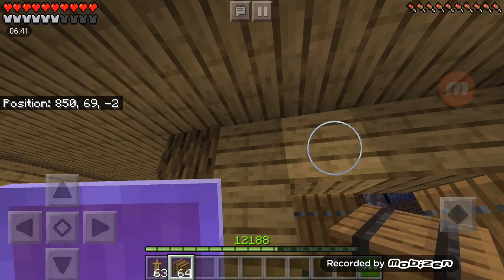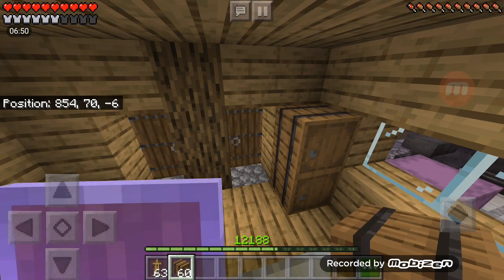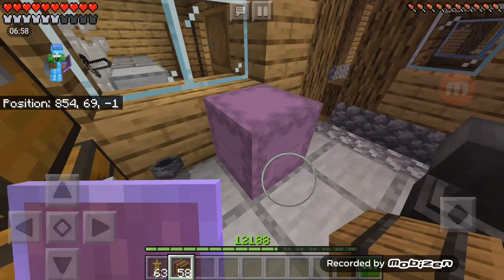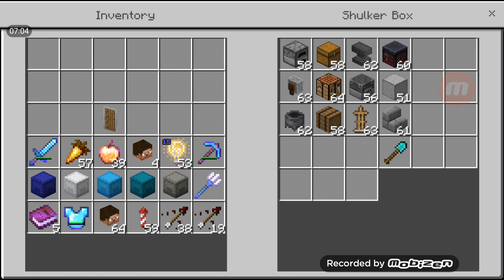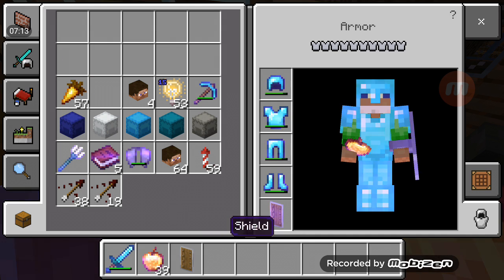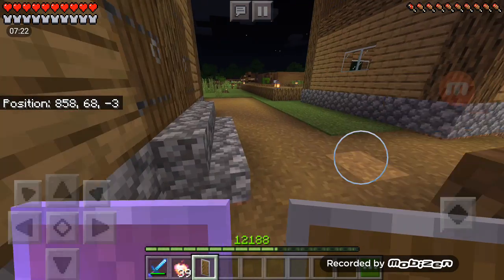We're just gonna quickly put two barrels there — I did not want to place them like that, but it's fine. I think that's good. I'll fill all the stuff up with coal later — I was just filling it up, so let's just quit building. I'm gonna have this shield with me for special purposes.